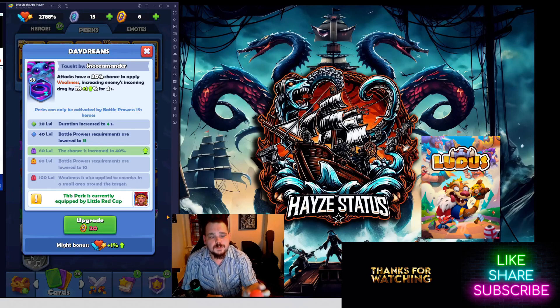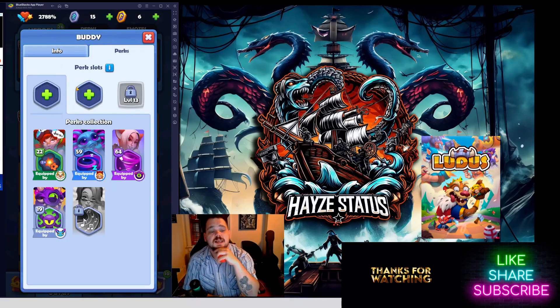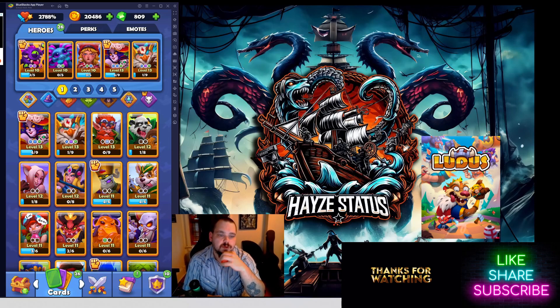Daydreams is Snooze Mander's perk — it has a 20% chance to apply Weakness, increasing the enemy's incoming damage by 78%. At level 60 the chance increases to 40%. This is a good add-on for cards like Buddy, who has double hexagon slots at level 10. I ran Lightning Reflexes and Daydreams on Buddy — the increased attack speed gives better chances of the Weakness triggering. It's utility and goes on cards with very high attack speed to maximize the 20% proc chance.